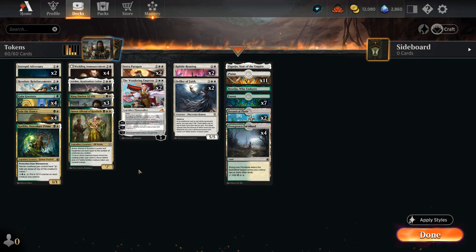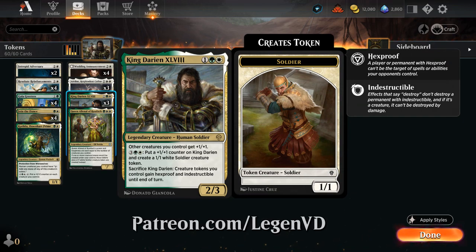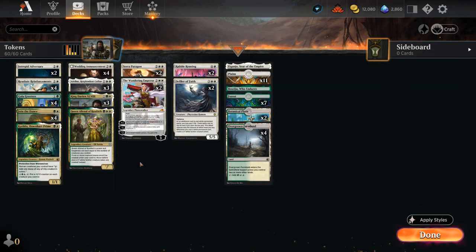Hello and welcome to another Standard Games video. Today we're taking a look at a green-white tokens deck featuring three copies of King Darion the 48th, as voted on by my supporters on Patreon. He's a 3-mana 2/3 legendary human soldier giving other creatures we control +1/+1, a nice anthem effect. For 5 mana we can put a +1 counter on it and create a 1/1 white soldier creature token. We can even sacrifice King Darion at any point, and then creature tokens we control gain hexproof and indestructible until end of turn. Sadly this does not save our tokens from something like Meat Hook Massacre, which can ignore indestructible - one of the downfalls of this tokens deck, which is why I'm not going to play it in ranked today.